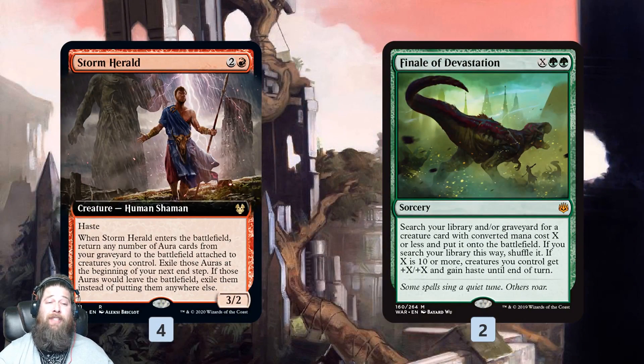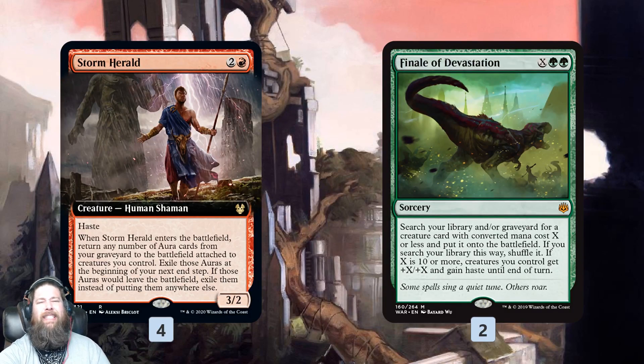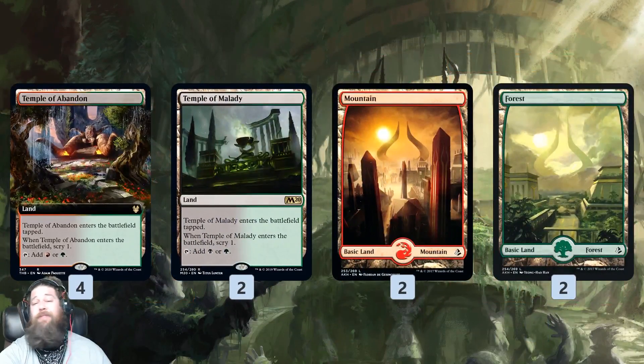We could also use Finale of Devastation to find our Storm Herald — basically copies 5 and 6 of Storm Herald itself. For just 5 mana, we can tutor our Storm Herald from anywhere in our deck, which is really nice. If we get a bunch of mana, we can even trample it up, though that's a little less likely. But mostly it's another way to find Storm Herald if we don't draw a copy. Mana base-wise: a bunch of dual lands, some temples, some basic lands.